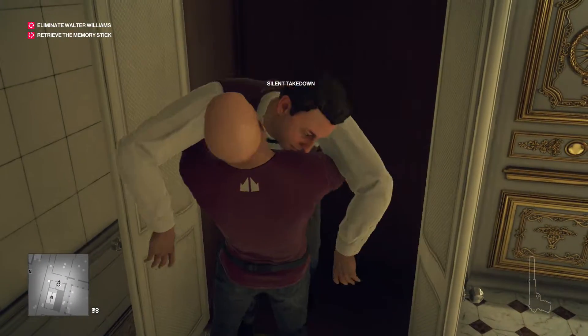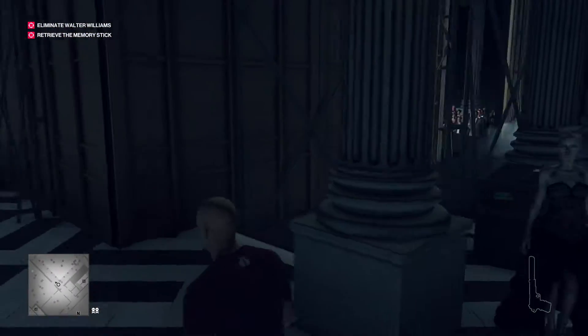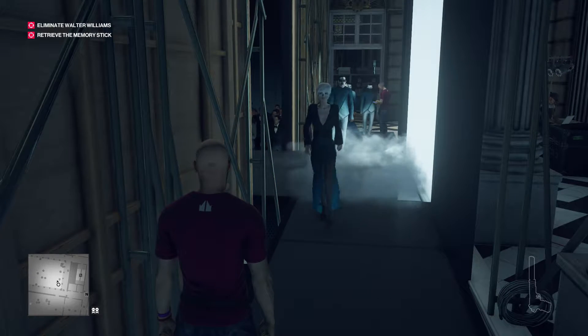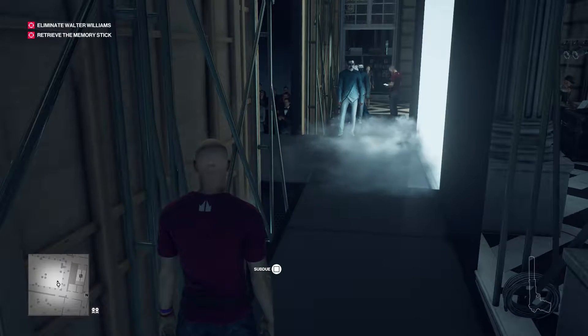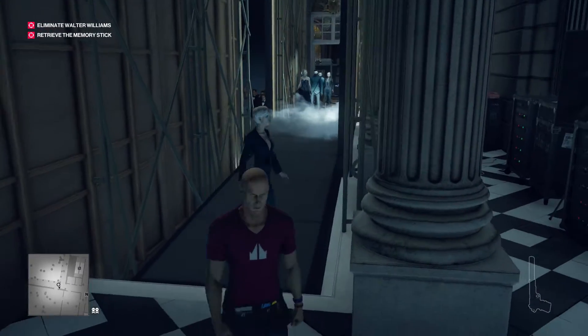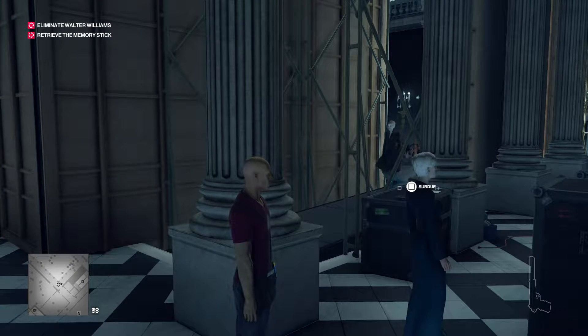By this time the target should be on the catwalk. Sometimes he glitches with that woman — they walk around each other and end up going down at similar times, which is why this can be tricky. The woman actually just walked around that man there — that's quite funny — but this is why it can glitch.